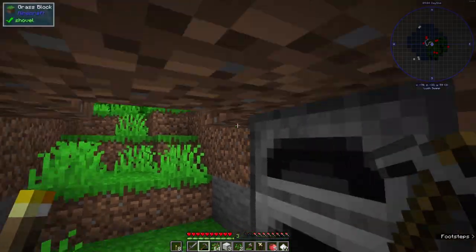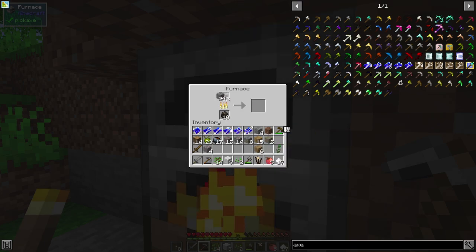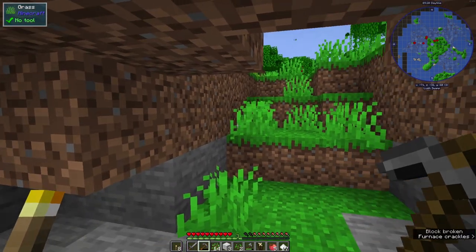Let's smelt the iron down - we'll see if we can double it but I don't think at the moment we can do that very feasibly. We got 16 which is not too bad. We probably want three for a pickaxe, two for a sword, and then we'll just keep the rest for now.